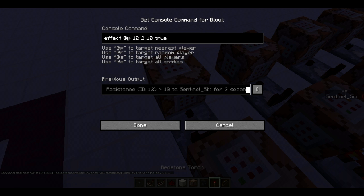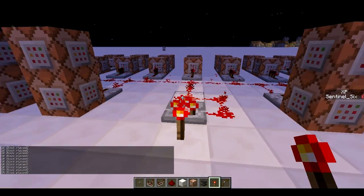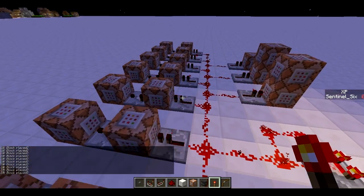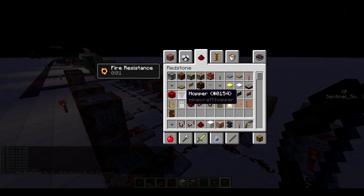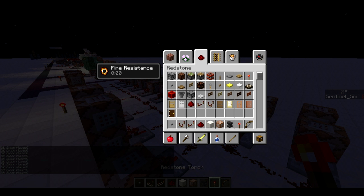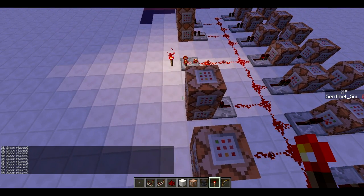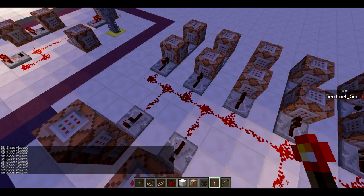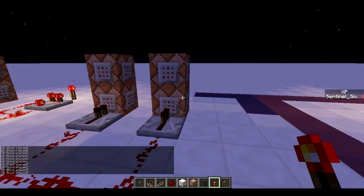If someone does have that bow, it gives the effect to the player — two seconds of fire resistance 10, with the 'true' flag so it shows no particles. If I turn this on, all the other command blocks are the same but for hotbar slots two through nine. So it works in whatever slot you hold the bow — you just have fire resistance, and when you no longer hold it the fire resistance goes away. You can do this with basically any effect, multiple at the same time, and with any item using this setup.